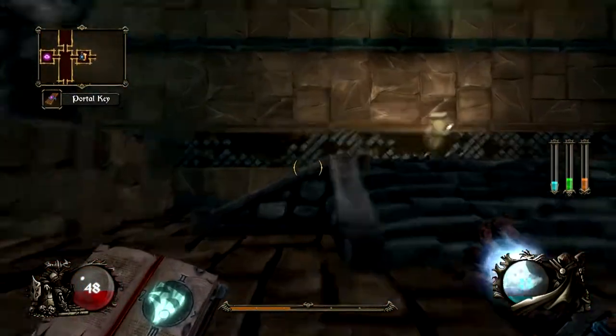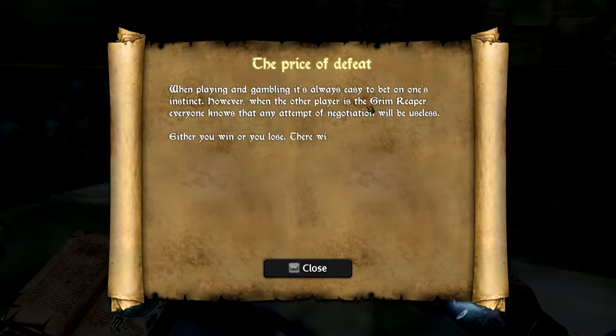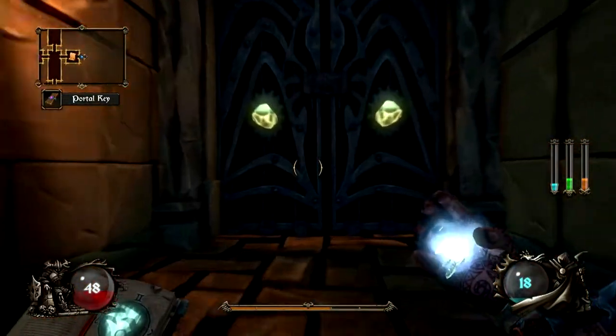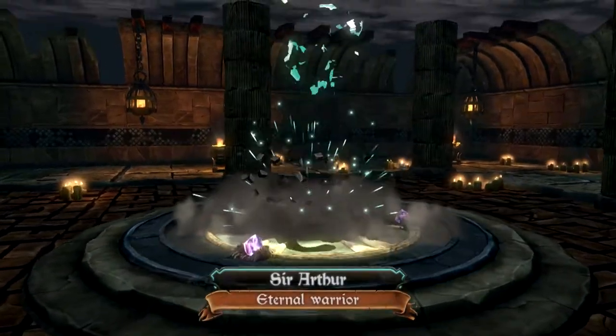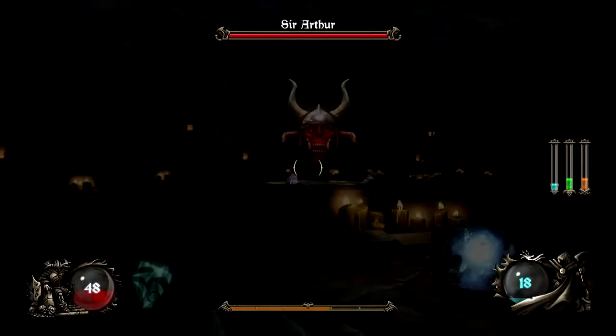Moving along, there's some lore here. It basically tells you the story and lore of the game in weird random pieces — like: 'When gambling it's always easy to bet on one's instinct. However, when the other player is the Grim Reaper, everyone knows any attempt at negotiation will be useless. Either you win or lose, there will be no middle.' Here's the end of the level — we drop our portal key and the boss comes out. I've never fought this boss before so it should be interesting.